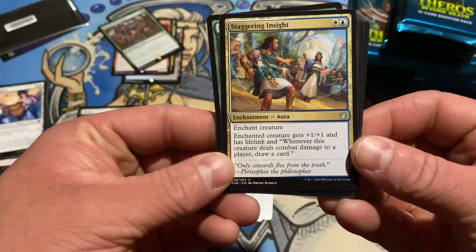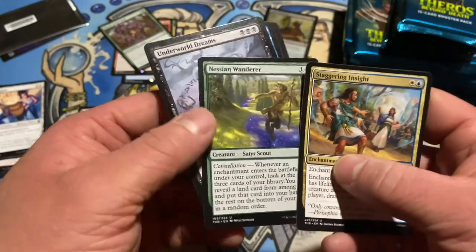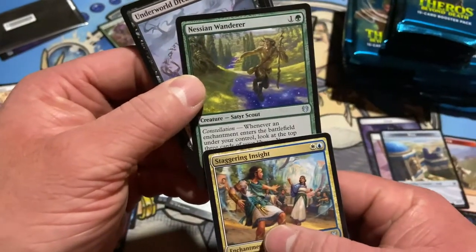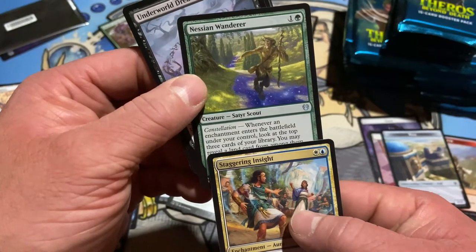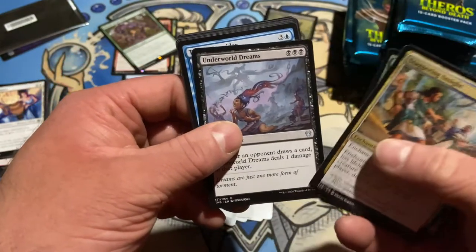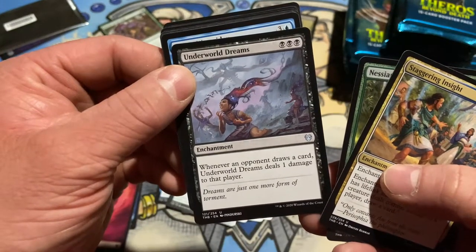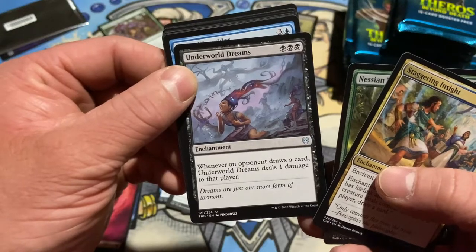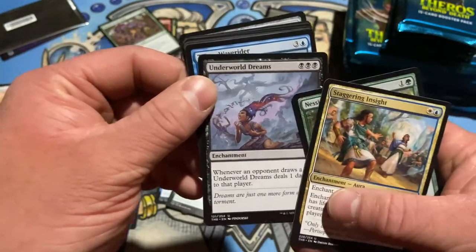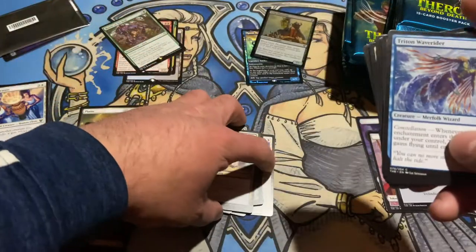Staggering Insight — whenever it deals damage to a player, draw a card. Cool. Constellation — when an enchantment enters the battlefield under your control, look at the top three cards, put a land into your hand. Figured. Underworld Dreams — wow, that's cool. I still like the original Legends one, but very cool reprint. I just like old school magic.